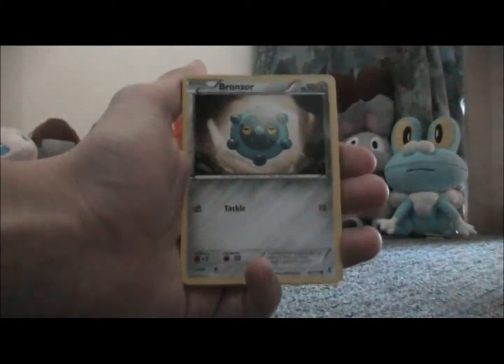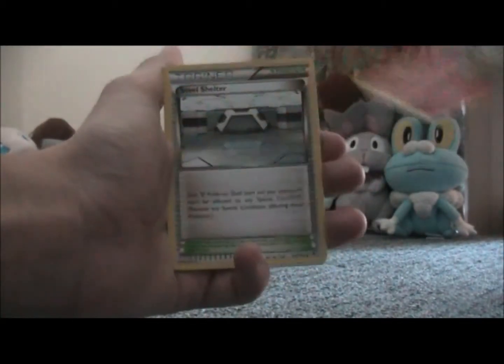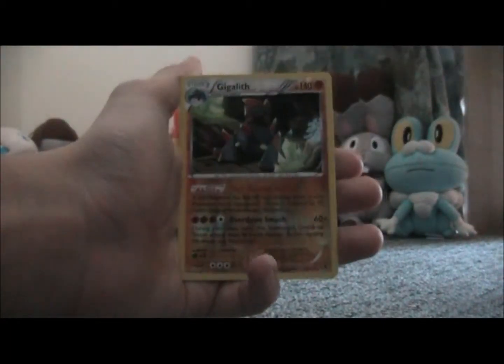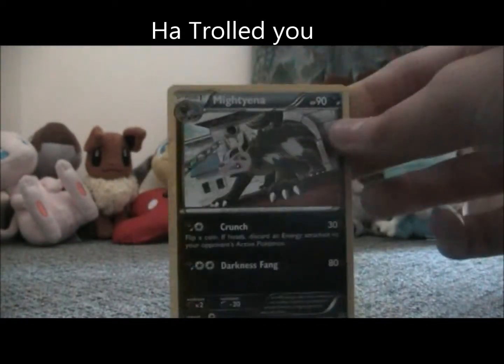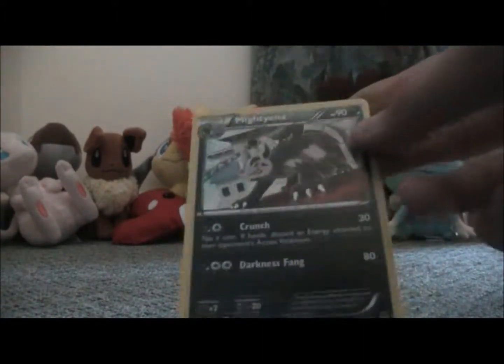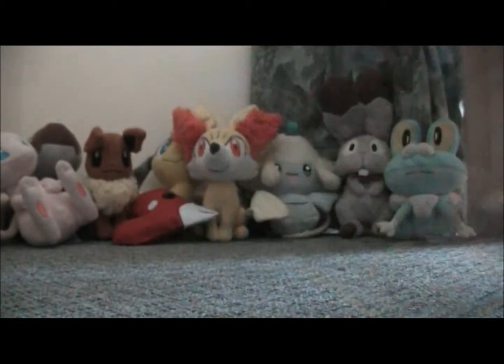So we have a Purloin, a Bronzor, a Mana, Chansey, Pumpkaboo, Fletchinder, Steel Shelter, Fearow, Reverse Gigalith — that's a Reverse Rare. Nice, good card. And our Rare is a Mightyena. Yes! Guys, we got a Mightyena! Oh, I really wanted this card. It's only a regular Rare, but oh, I really wanted this card. So yeah, Mightyena — Mightyena 72. Awesome.